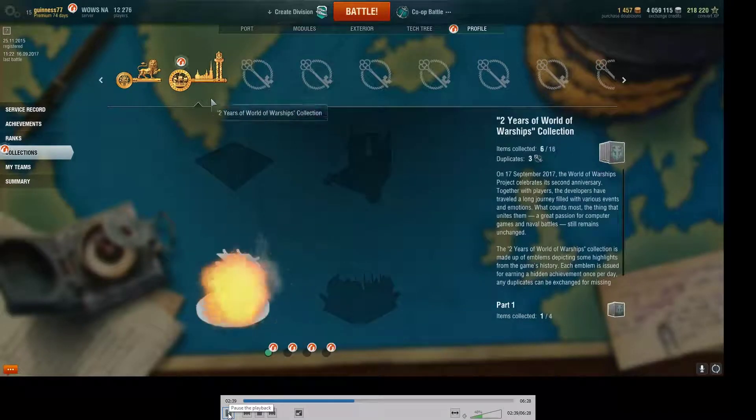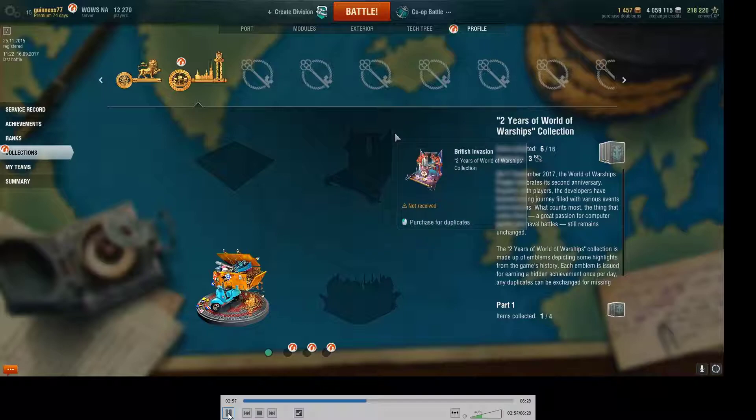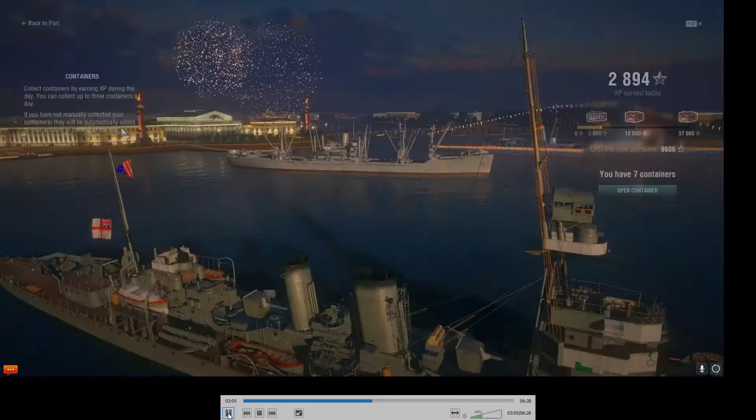For the life of me I couldn't figure it out. All I had to do is move my mouse off to the left there and I would have figured it out. You'll see at the end of this video what it will get you if you get all these little trophies. Meanwhile, let's go back to opening up those containers.